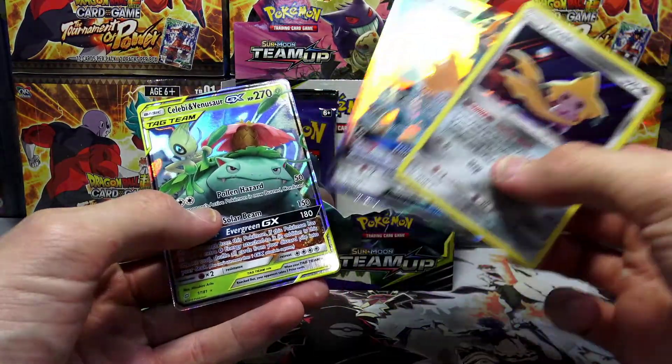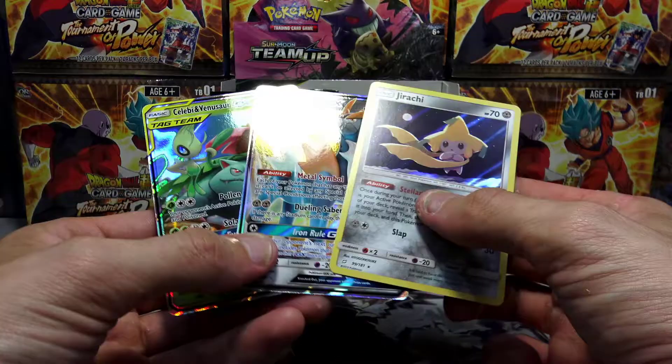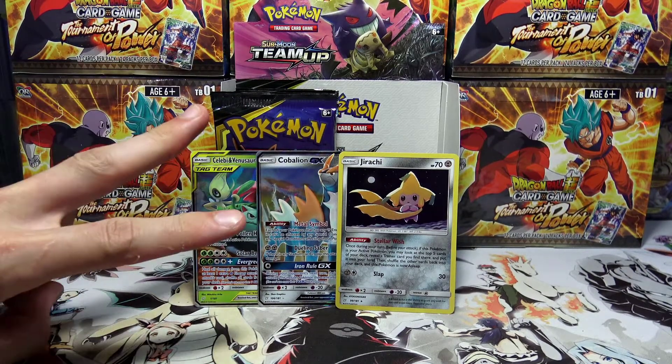Recapping Part 2 — we picked up the Jirachi, the Cobalion, and the Celebi and Venusaur GX. These two GXs are new to my collection, and the Jirachi is a newbie as well. Pretty solid part — I'll take it! If you enjoyed this weird Part 2, drop a like, subscribe if you're new, and stay tuned for Part 3 by clicking the bell next to the subscribe button. Part 3 will be live tomorrow. Thanks for watching and I'll see you in the next one — peace!